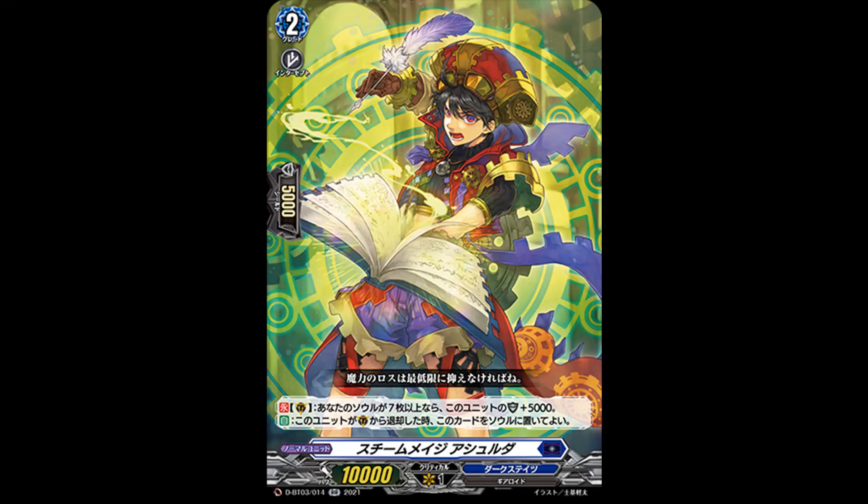We start off with some Dark State cards, the first one being a double rare: Steam Mage, a Grade 2 tank power, skillless count guardian. If your soul has 7 or more cards, this card gets a 5k shield. Dark State still charges a lot, so this is not an issue, especially with its second skill where auto — when retired from guardian circle, you can put this to soul. Considering that we have cycle from soul in Dark States, this might actually be worth running, although there are more important cards to run in Dark States for your main archetypes, so play at your own leisure.